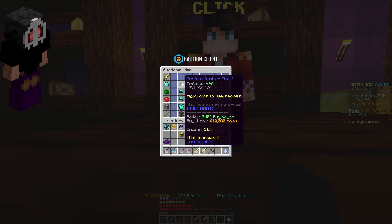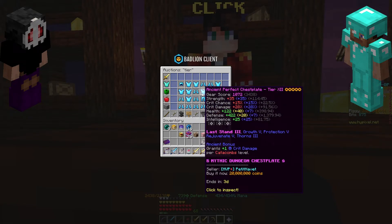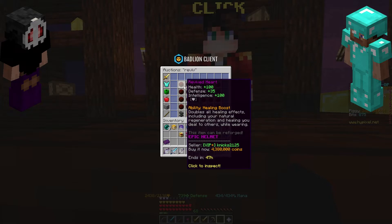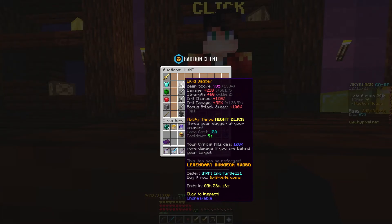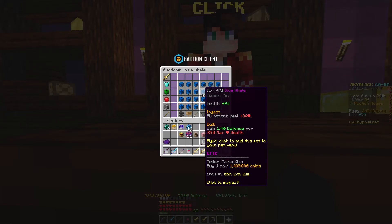If you cannot afford Necromancer or don't have the floor completion, you can get the Perfect tier set — it gives you a lot of defense. Get whatever tier you can afford; hopefully higher than Tier 1, because the higher the tier, the more defense. For the helmet, you can switch it out for a Reaper Mask if you can afford one and have the requirements. If not, you can get a Revived Heart or lower tiers, which also work well for double healing. For the weapon, I recommend a Livid Dagger — it's a pretty good weapon and gives 100% crit chance, which helps with Siphon. For the pet, hopefully upgrade to a Legendary Blue Whale, or Epic if not — just make sure the level is decently high.